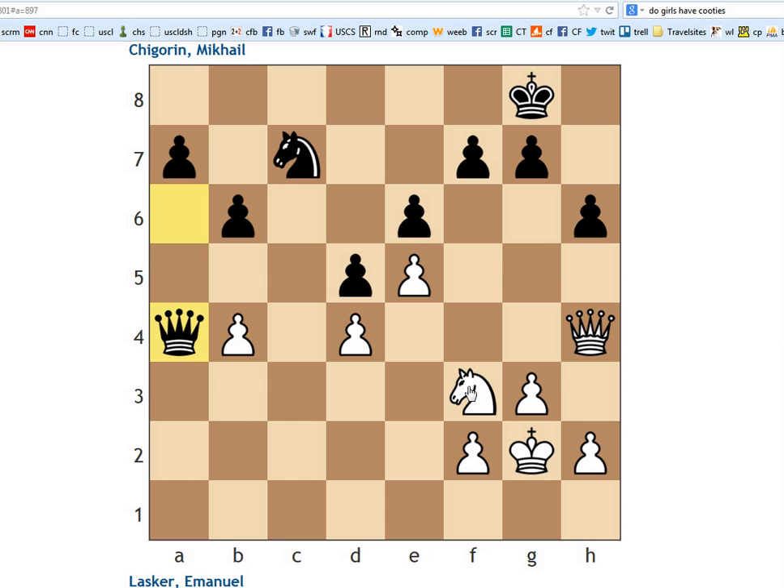White's knight, again, can't really get into the attack. Black has a very obvious-looking idea: if we can't win the b-pawn, we can just play the move a5 and ram that a-pawn down the board. White's position is absolutely critical here.